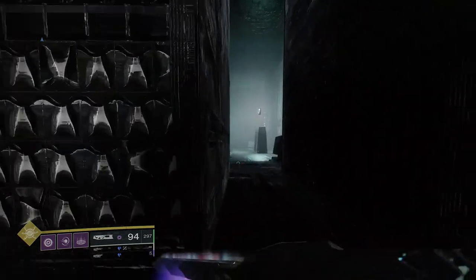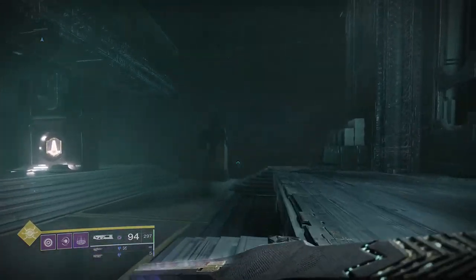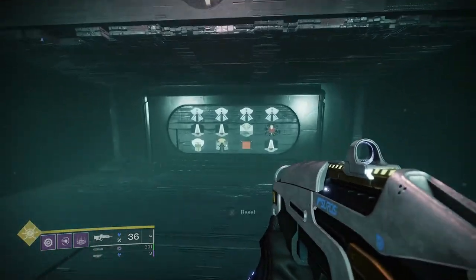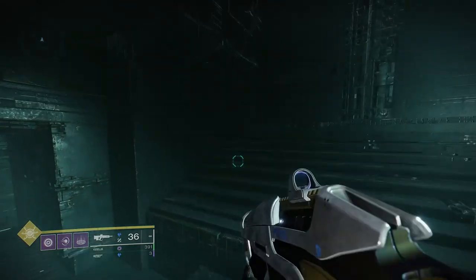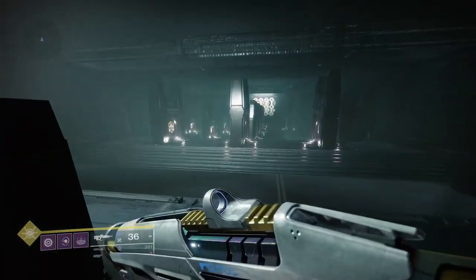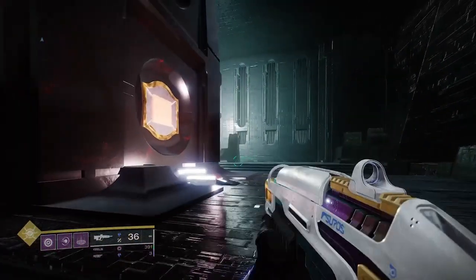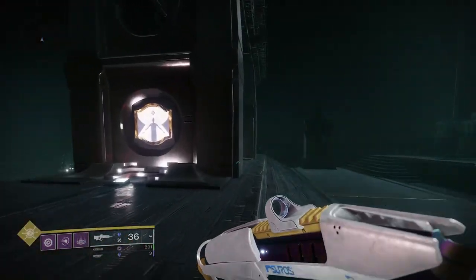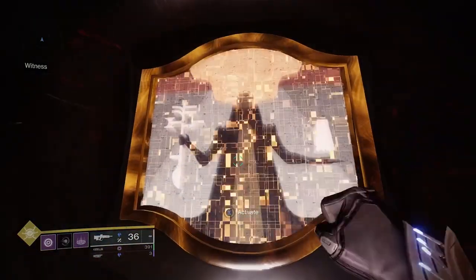Once you manage to gather all the knowledge and get the cart to the pyramid, you'll be able to access the puzzle room. This is what the puzzle room looks like. On the right there is going to be a hole to jump over to the other side, and we are going to look at this wall. We are going to focus on these two symbols — we are going to activate the first one and melee the second one.